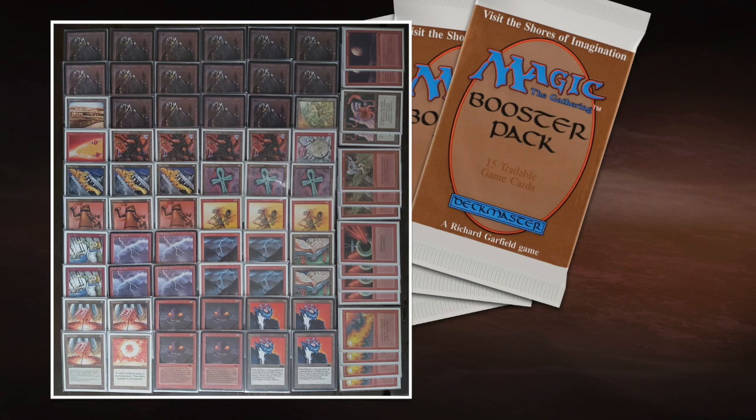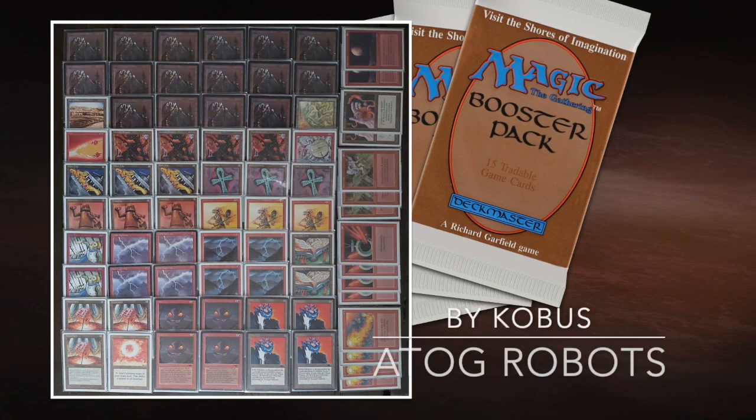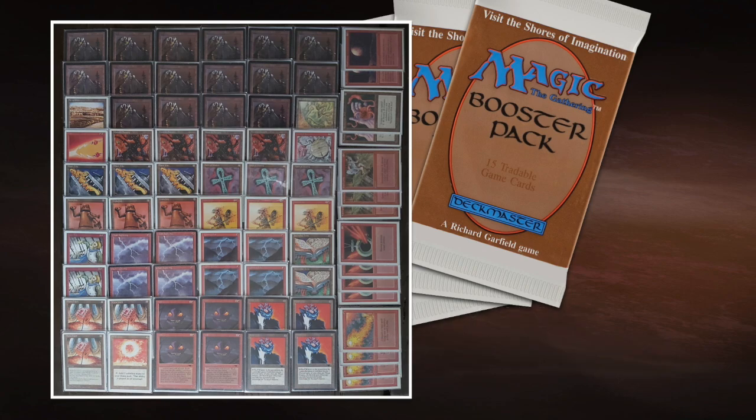Here we see the deck of my opponent Kobus, that I've called ATOC Robots for the simple reason that we have a full playset of ATOCs. We've got seven robots — four Suchis and three Trikes. This is another take on the ATOC decks and we've seen quite a lot of them.